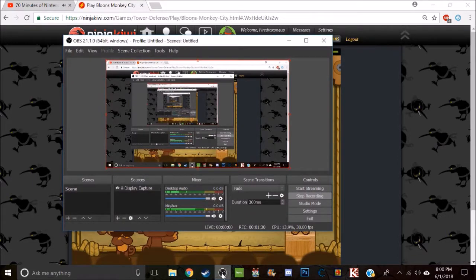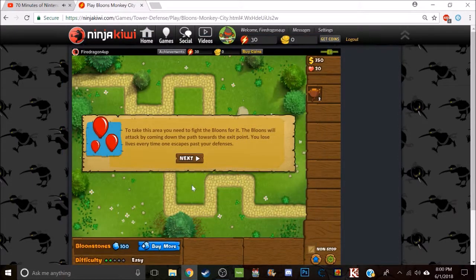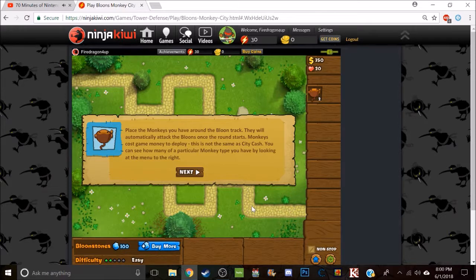So this is the basic game. To take the area, you need to fight the balloons for it. The balloons you attack come down the path toward the exit point. If they escape past your defenses you lose lives. Place the monkeys around the balloon track and they will automatically attack the balloons.